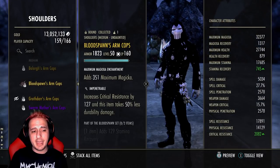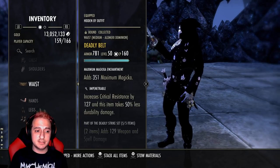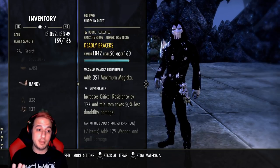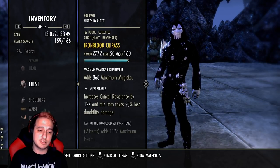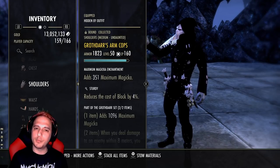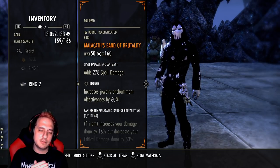When it comes to armor weights, ideally you want to run three light, three medium, one heavy. Unfortunately I do not have a light Balorgh shoulder, so I'm forced to run a two-four-one spread. Ideally you want three-three-one. For traits on the sets, we're running Deadly on the body with Dual on the front bar. You'll want to run your Iron Blood jewelry, and Iron Blood on the back bar - your resto staff as well - Defending is the trait. You want Iron Blood cuirass reinforced ideally. Running Impenetrable and Reinforced on your heavy piece, and the rest Impenetrable as well.